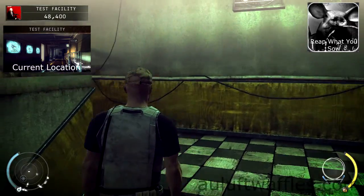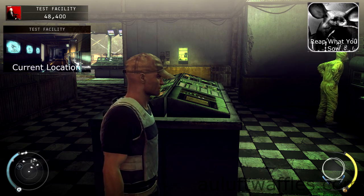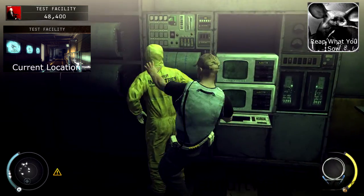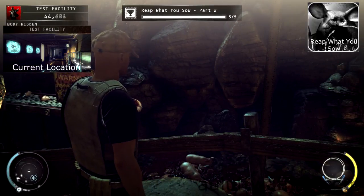Drag him downstairs and dump the body into the pig dump. Go back up to the top and go to the scientist looking at the console. Wait for the scientist near the button that activates the mines to change position, then garrotte the scientist near you and drag him down the stairs of the catwalk. Dump the body in the pig dump.